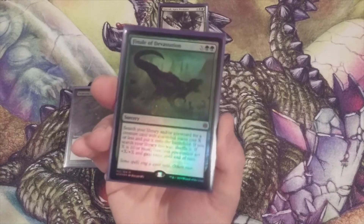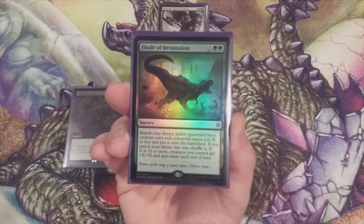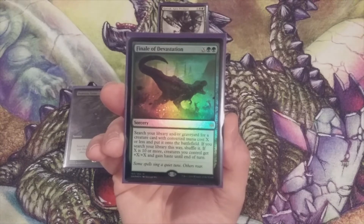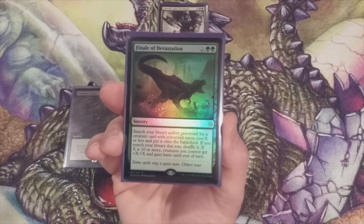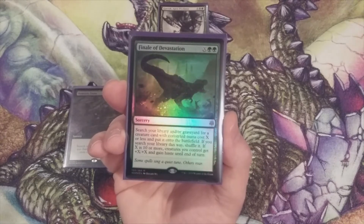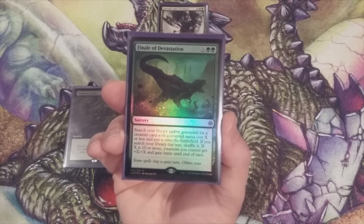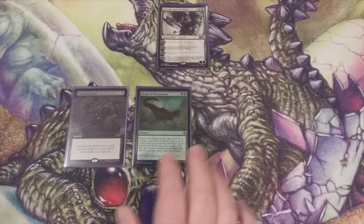Option number two is Finale of Devastation — X and two green. It is a sorcery that reads: search your library and or graveyard for a creature card with converted mana cost X or less and put it onto the battlefield. If you search your library this way, shuffle it. If X is ten or more, creatures you control get plus X, plus X and gain haste until end of turn. Finale of Devastation can be an absolute game-winning sorcery cast right after Garruk Apex Predator.